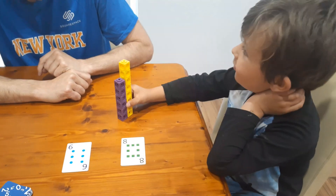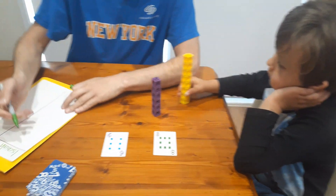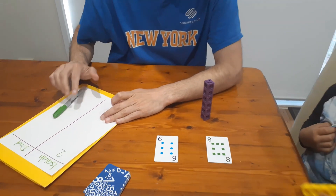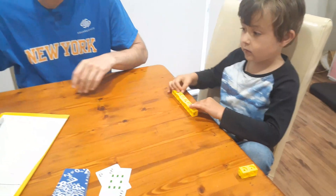Mine's two more. So because it's two bigger, Isaiah, you get two points on our scoreboard. The score is two-nil. We put these cards in the discard pile and we go again.